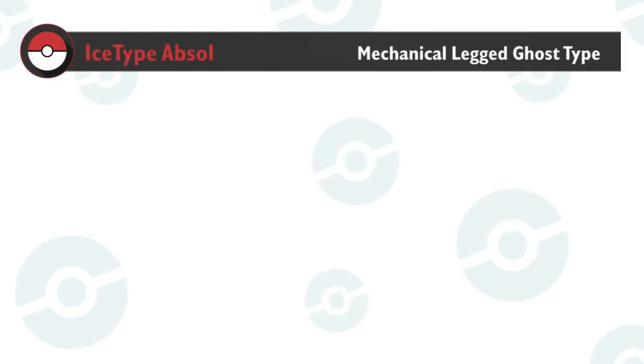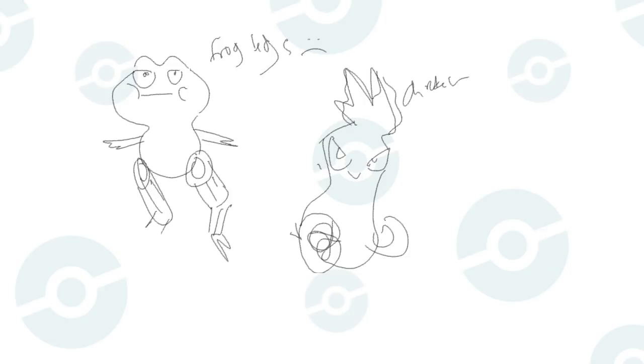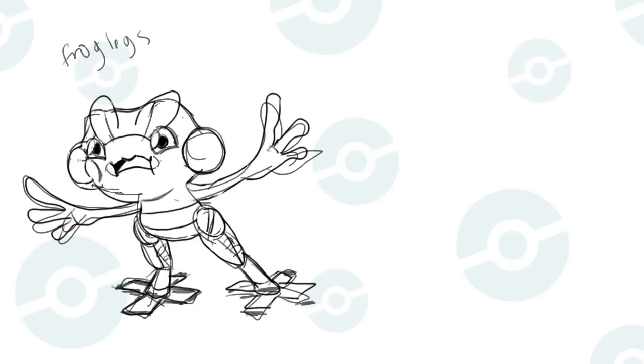Ice Type Absol suggested a ghost with mech legs. Right away that takes care of the typing: Ghost and Steel. Now why would it need mech legs? Is it a robot? Is it too cool for regular legs? Did something happen that caused it to lose its original ones? Yes to the last one. I wanted the real legs removed and replaced with steel legs — that settles the Steel type.